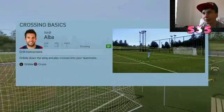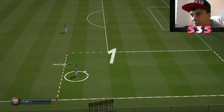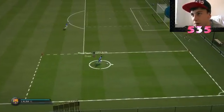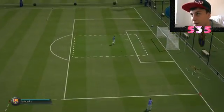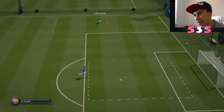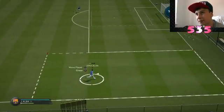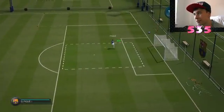Jordi Alba crossing. So there's a guy, and this should be easy as well. You just make these crosses and help the guy score. You press square. This is something like a skill challenge. It's only like 3 attempts. A skill challenge is something you usually do normally.